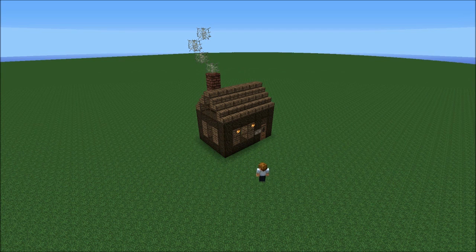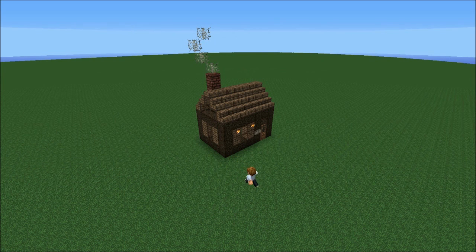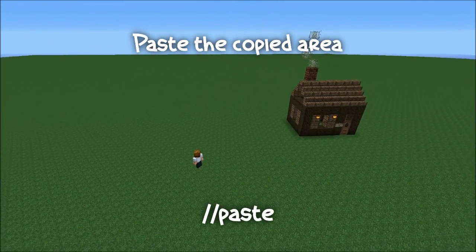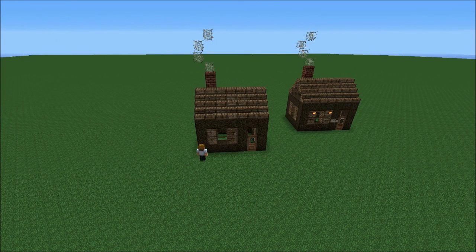Now notice: when you make your selection and go to enter the copy command, which is //copy, wherever you're standing when you type //copy is where you're going to copy the selection from. Say I copy it from right here in front of this post — copy — and when I go to paste it, I'm going to be standing in the exact same position relative to this structure. And now we have two Gazmo HQs.